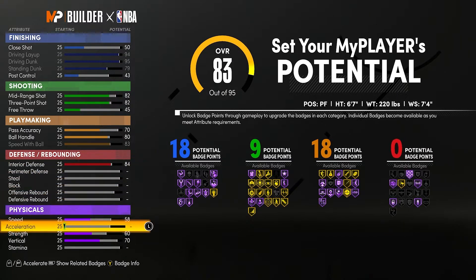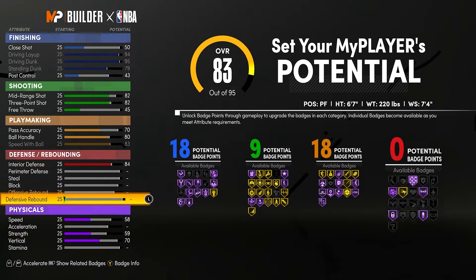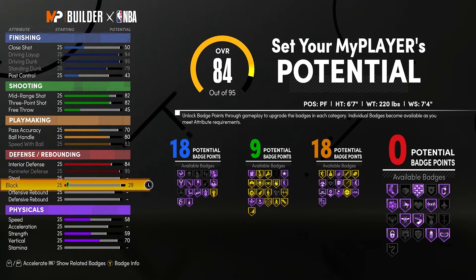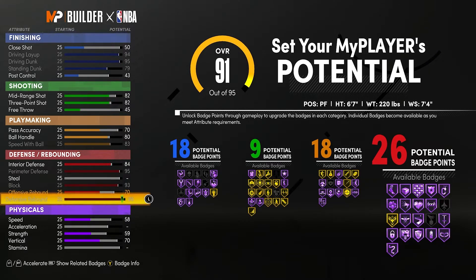For interior defense, get it to an 84 — don't max it out to an 85, drop it down to 84. It's going to bring your strength to a 60 but we're going to put that down to a 59 — that's a little hidden tweak. Max out your perimeter defense, max out your blocks to a 93, max out your defensive rebounds to a 95 which gives you 70 offensive rebounds — and 26 defensive badges. That's absolutely gruesome.